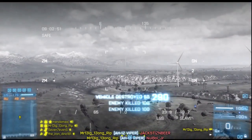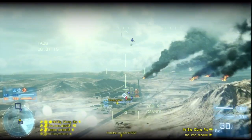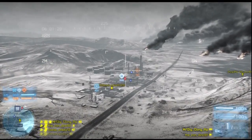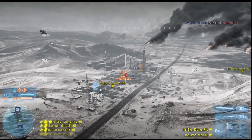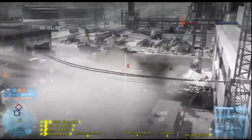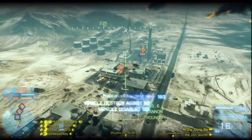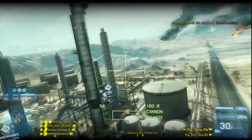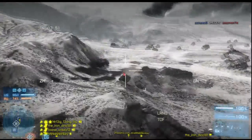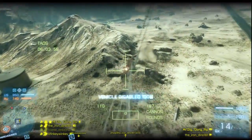Tanks are some of the easiest targets to hit with the TV missile. However, the TV missile is no longer a one-shot kill on enemy armor. Unless you're really lucky and hit a soft spot, or if the armor is already damaged below 61, you're just going to get a disable. It will require two TV missile shots or a quick follow-up with your main cannons. Tanks spend a large percentage of time stationary on the battlefield shooting at other enemy targets.